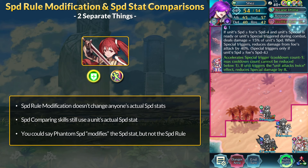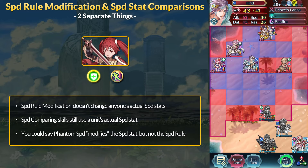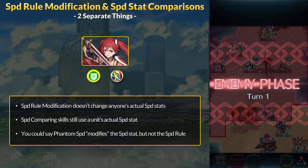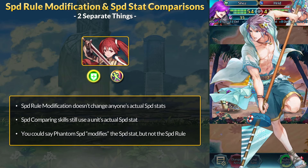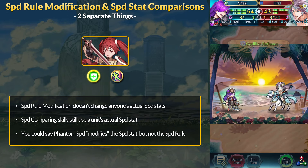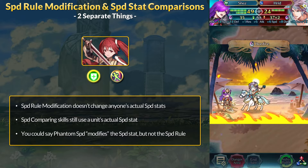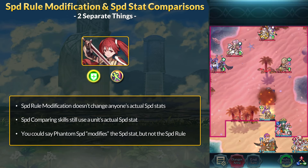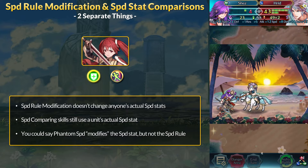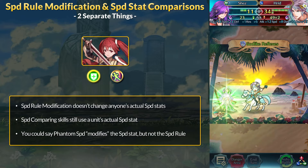Now that we understand what speed difference modification is trying to do, we should cover how it differs from speed stat comparisons. Speed-comparing skills are things like Godlike Reflexes or dodge skills. Keep in mind: speed rule modification does not actually change either unit's speed stats. Godlike Reflexes compares actual speed stats. This is why a frozen enemy may get doubled by Harid, but if their speed stat is actually higher than Harid's, they still trigger Godlike Reflexes. Similarly, Phantom Speed only affects speed-comparing skills — you could think of it as modifying the speed stat, but it does not modify the speed rule in any way.